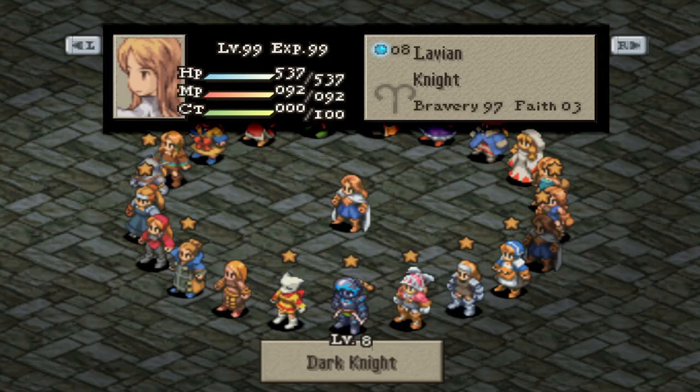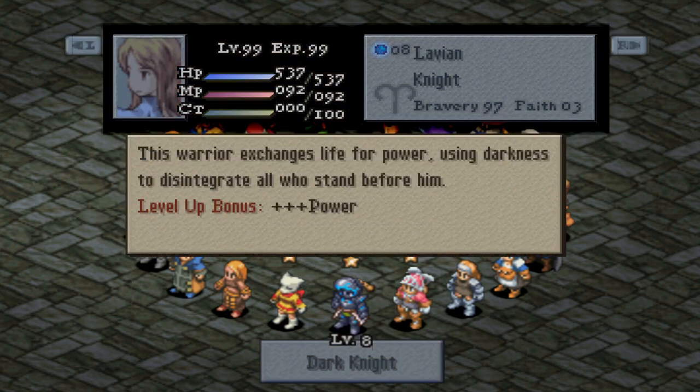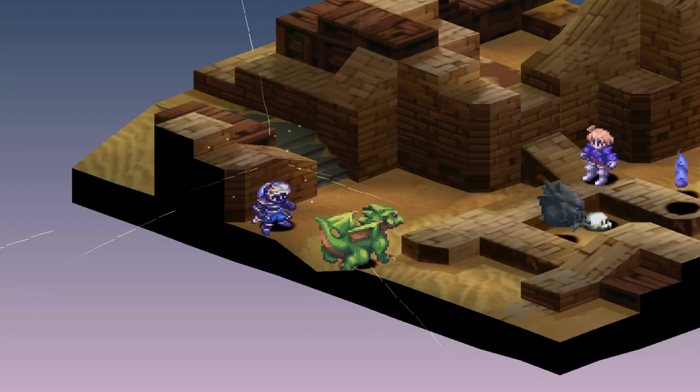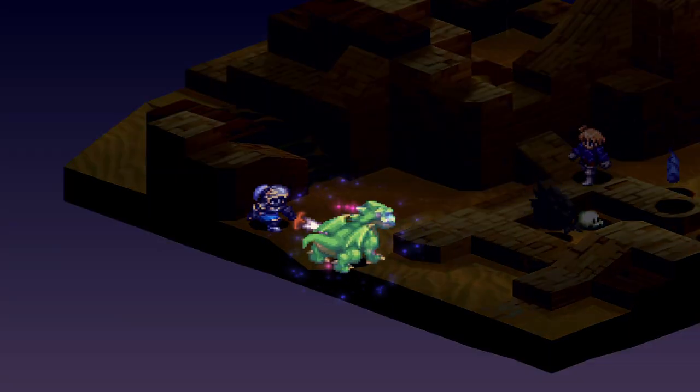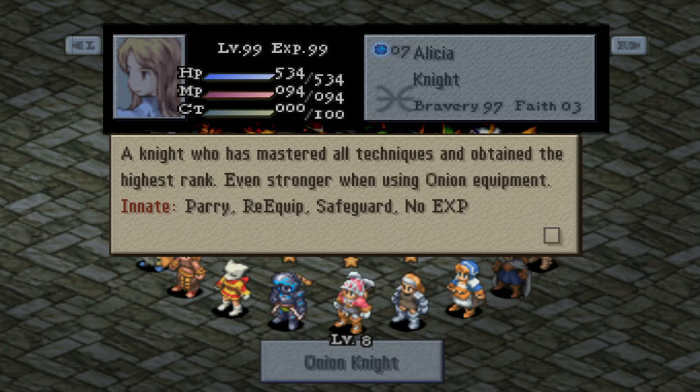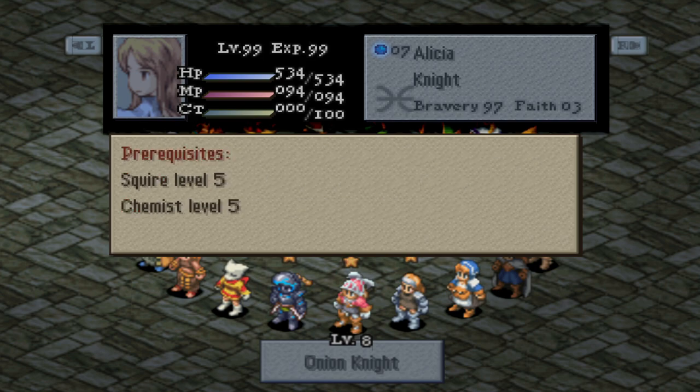The reduced job level cost to unlock some late game jobs like Dark Knight is a great change. As much as I love FFT and its War of the Lions remaster, the Dark Knight was a real pain to get. Being able to unlock it much faster is a nice touch — in this mod it only requires a level 5 black mage and samurai. Onion Knight requires a level 5 squire and a level 5 chemist, but they get a bit stronger with parry, re-equip, and safeguard, making them infinitely better.